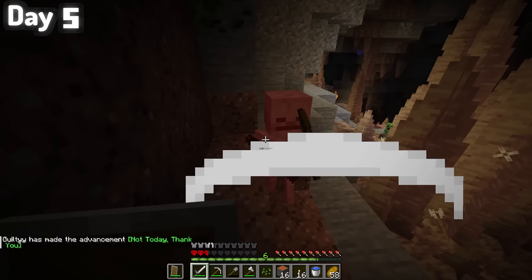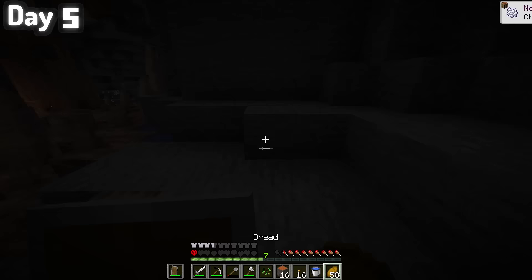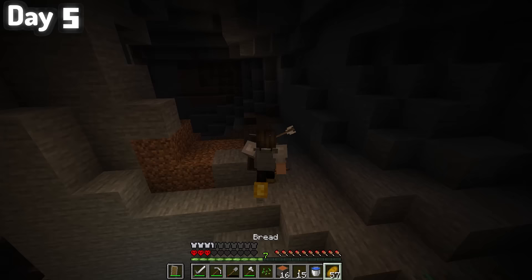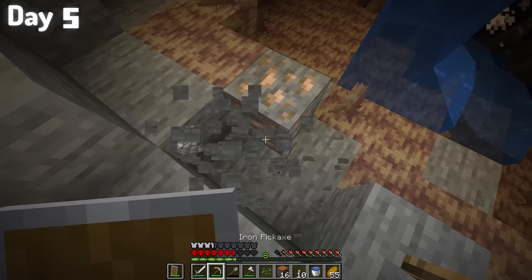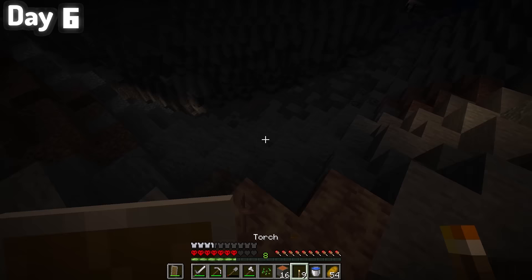I might have been a little over my head in this cave — half a heart, that's not good. The cave was so massive it was hard to light everything up, and I just had to place whatever torches I had down and hope for the best. I grabbed any coal and iron that I found and tried to fight off any mobs I came in contact with. My saving grace here was my shield. I realize it's probably a bit dumb to be caving this deep without proper gear, but the idea of diamonds was just way too tempting for me. I have zero self-control.